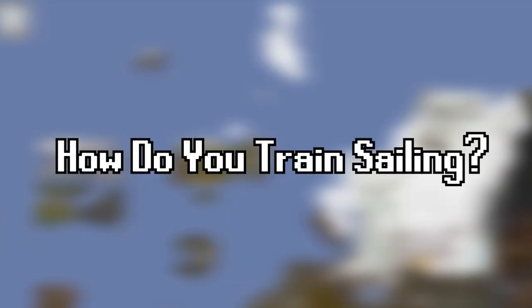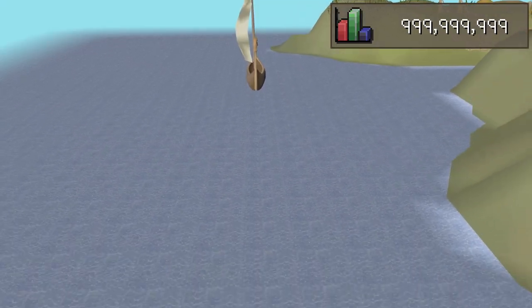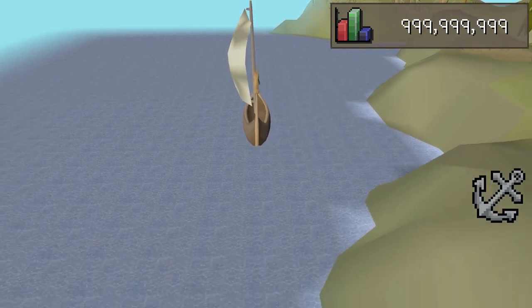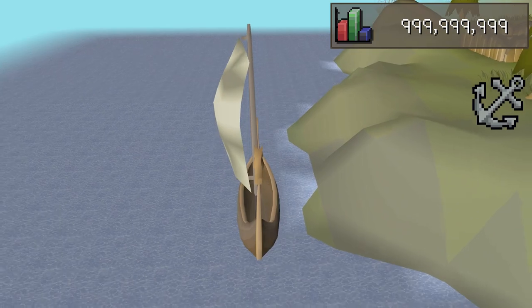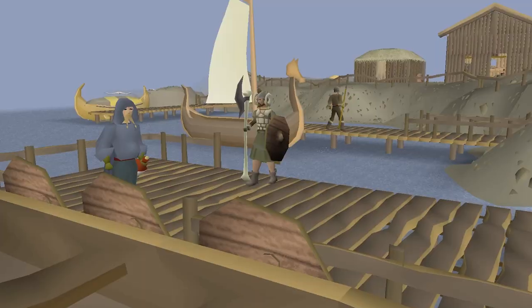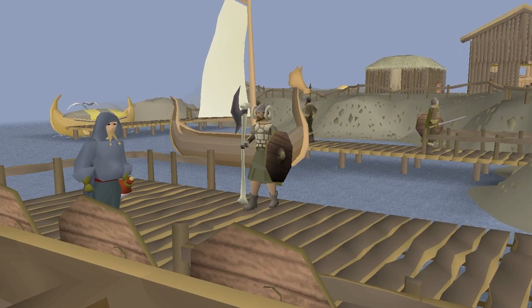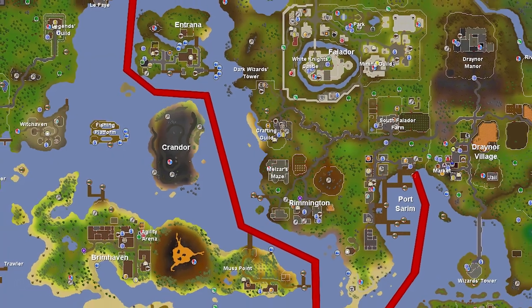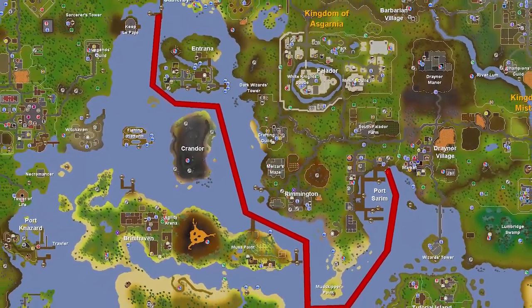Now, how do you level up sailing? First, token amounts of sailing XP are granted whenever you're actively moving on the water. This can sustain you for the first few levels as you get the hang of sailing's controls, but tapers off quickly relative to XP per level scaling. You can also pick up shipping contracts from a portmaster at any port, which sees you delivering a crate of goods to another port by water. Contracts are much better experience, and benefit from good use of the basic sailing mechanics to complete them quickly.